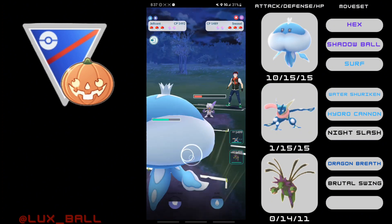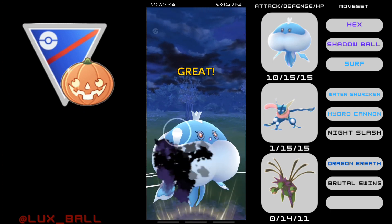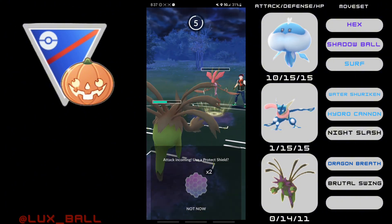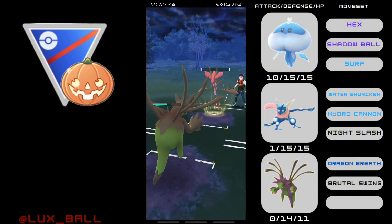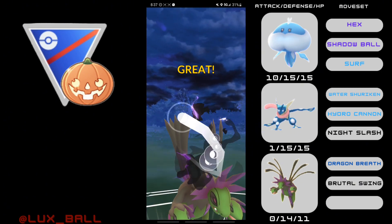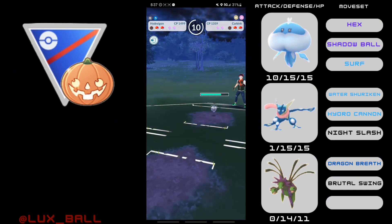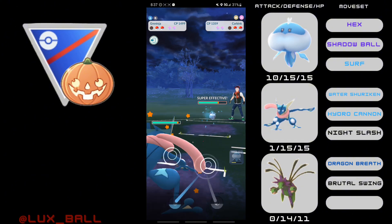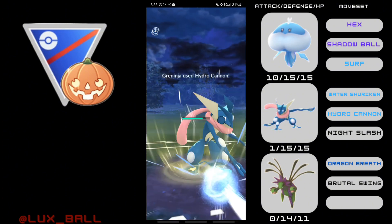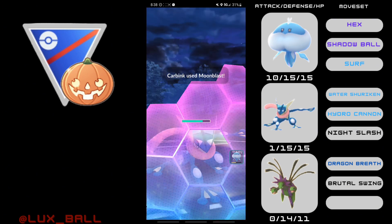Since I don't have a Zwilus or a Guzzlord for Great League, I at least have a Hydreigon, so I decided to take it out and I actually went positive with this team. Despite going positive, I would not consider running it just because it's actually pretty expensive to build, since Jellicent and Hydreigon are 75,000 Stardust to double move, unless that's not a problem for you.